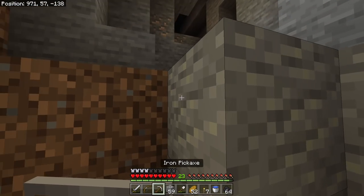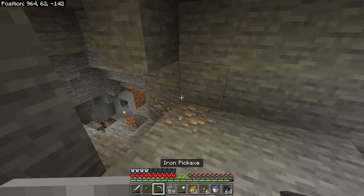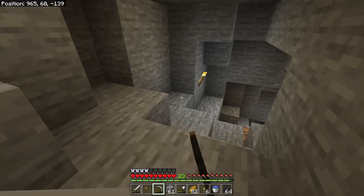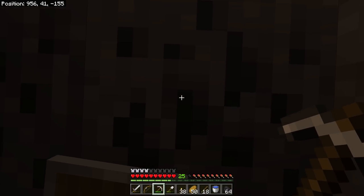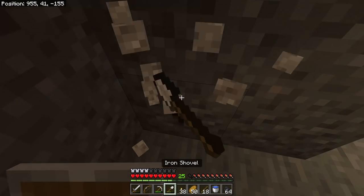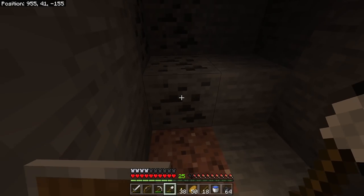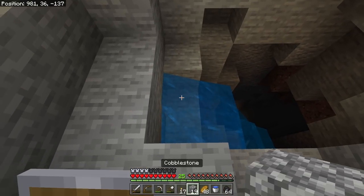Once a cave starts going down that deep, odds are it's going to open up to a lot more things. Two pro tips: number one, do not mine straight up — gravel can fall on you and you can suffocate. Pro tip number two: don't mine straight down either — you could drop into a big room and take fall damage, or fall directly into lava.